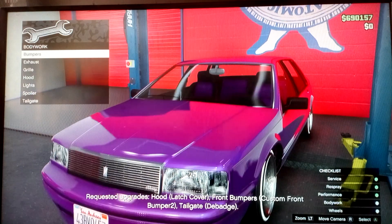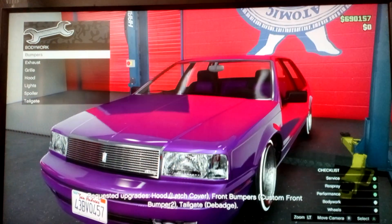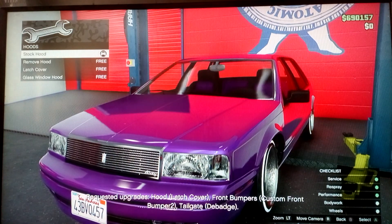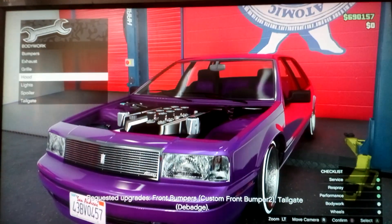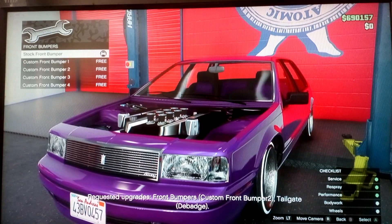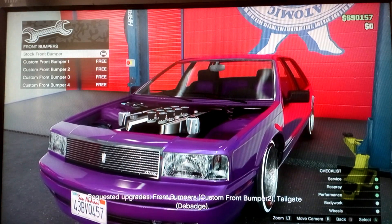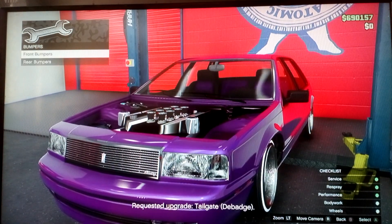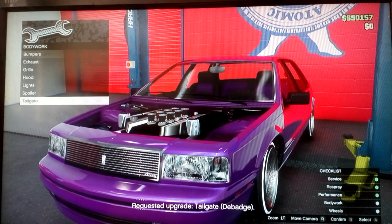So look for the bodywork section. First of all we do the hood, a lats cover, front bumper. All of the bodywork - you can do custom front, request tailgate, that's the bottom section.